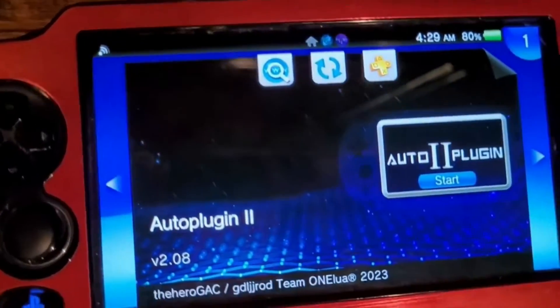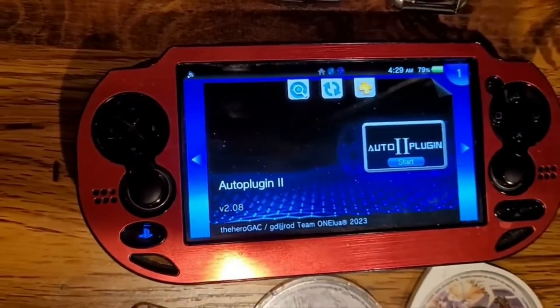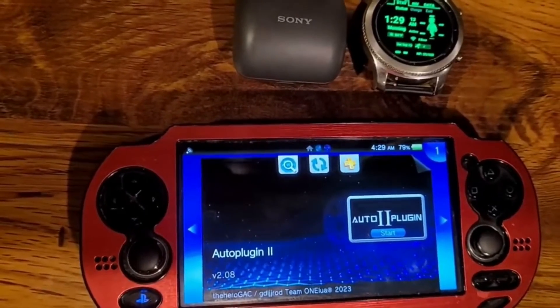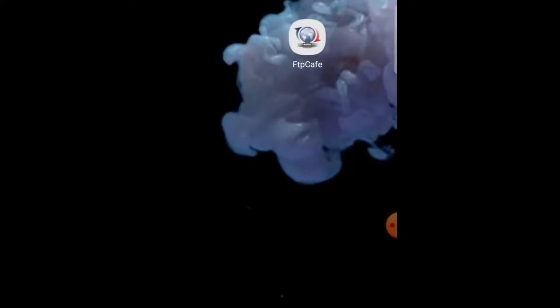After you look for PKGJ there'll be either a QR code or a direct link — get the direct link. I'm gonna set up an FTP server and show you guys how to download it off my Android phone real quick. You're gonna go to the Google Play Store and get an app called FTP Cafe, which is what I use to connect your phone to an FTP server on your Vita.